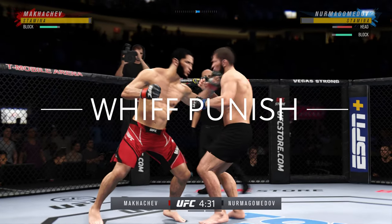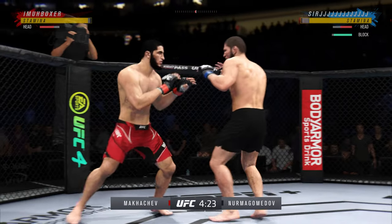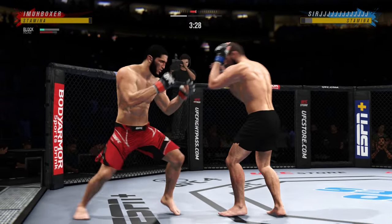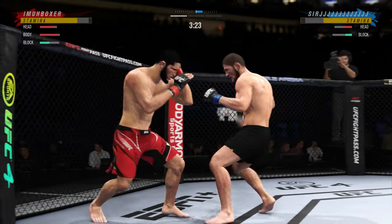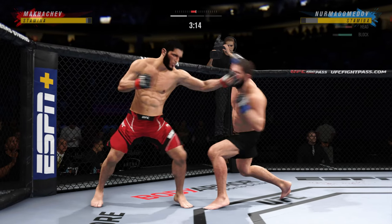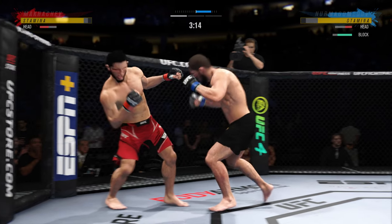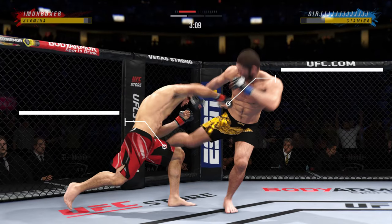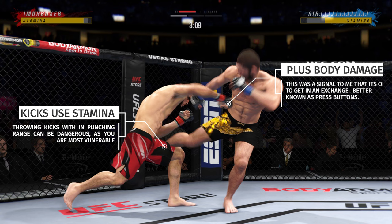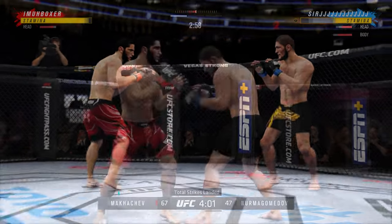You need to have some type of whip punish — anytime your opponent misses a strike, you need to have some type of punish. Sir J is a very talented striker here. Look — he's throwing this overhand over the top of my jab, and that's one thing you have to understand: if somebody is throwing a jab, that overhand can punish that jab. So time it and throw that overhand. Be very careful of throwing kicks inside punch range because kicks use stamina, and that punch to the head or body leaves you at max vulnerability.